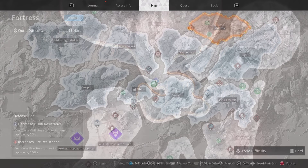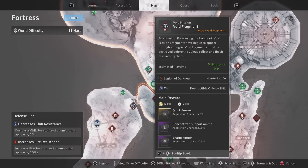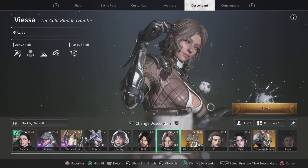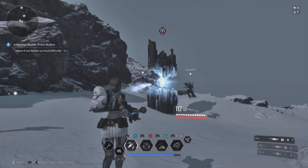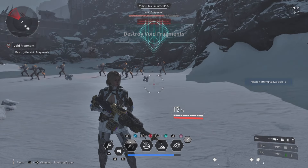First, you want to head over to the Fortress. We are going to be doing a little bit of void farming. Come over here and start this void fragment mission. You'll see the Chia right there — you're going to need one. If you have one, you are by far in the right place for the best polymer void farming.